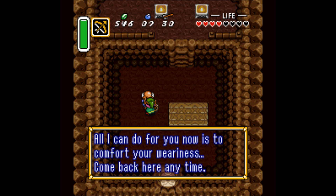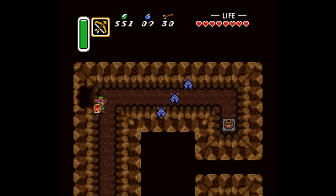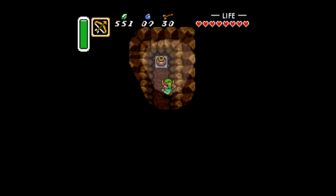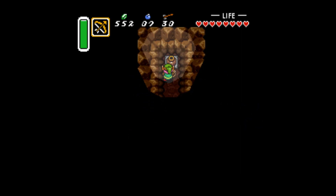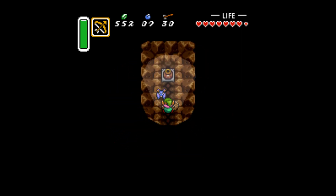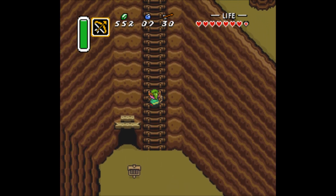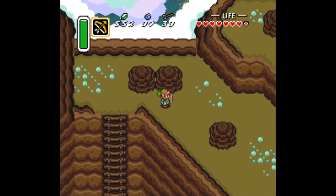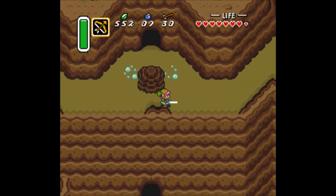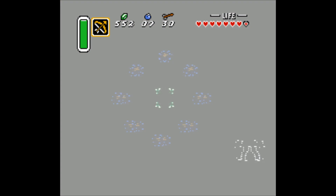The golden pearl is in the tower on the top of the mountain. He's comforting my weariness, if you know what he means. Was there a treasure over here? I can't remember. I feel like the answer's no — it just takes you to a different point. And that's if you want to leave. Now we're a bunny?